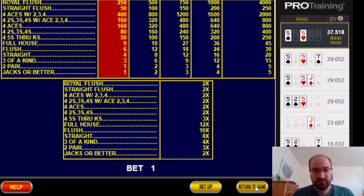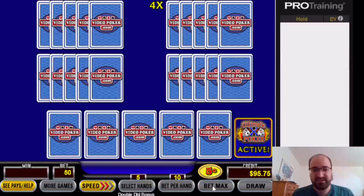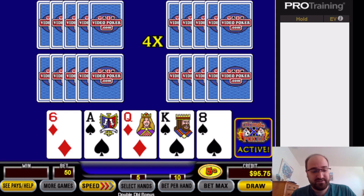Looking at the pay table, you'll see below it the multipliers for every hand that you get, the highest being a 12x multiplier if you get a full house. This is the multiplier schedule for double-double bonus — it changes for every different variant you play. Jacks or Better and Deuces Wild will be very different as well. The awarding of multipliers is heavily dependent on wins, and the type of multipliers you get depend on what winning hands you make.